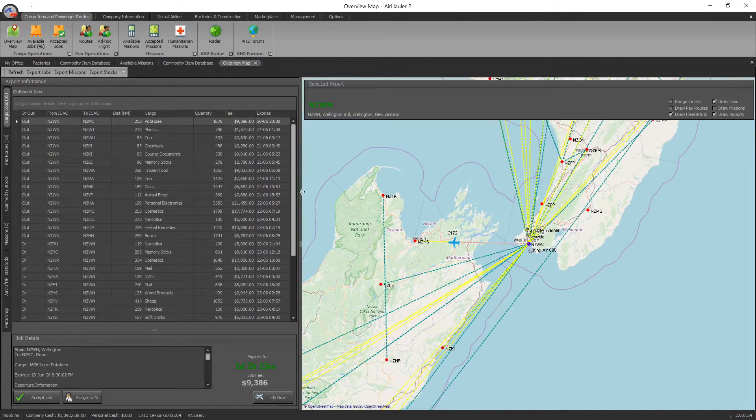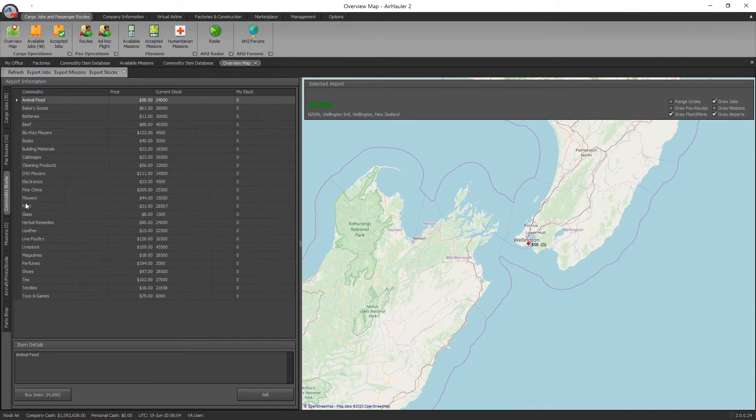On the overview map, checking commodities currently available in Wellington: we don't have chemicals, but we do have perfumes. We can source perfumes locally — up to 3,000 — so given she only needs a thousand and the recipe uses one per unit, we've got more than enough. Perfumes are $194, so I note that down. Now I need to figure out where to get some chemicals to complete the recipe.